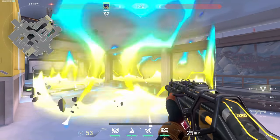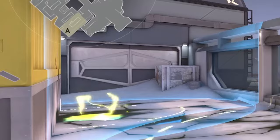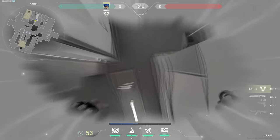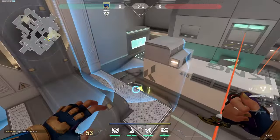Neon has two stuns. Her stuns can only bounce one time, and every time it hits a wall, it makes a cylinder-like stun. The stun has no height limit, which means you can bounce the stun off the roof — it will stun the enemies below it. With this, you're able to make pretty slick lineups like these ones.